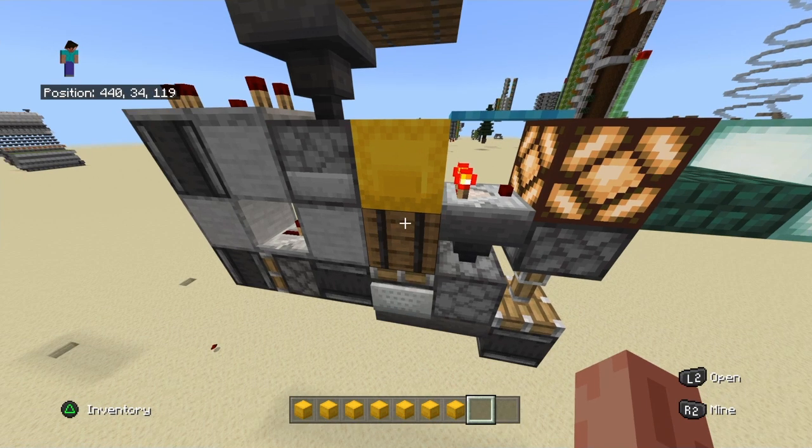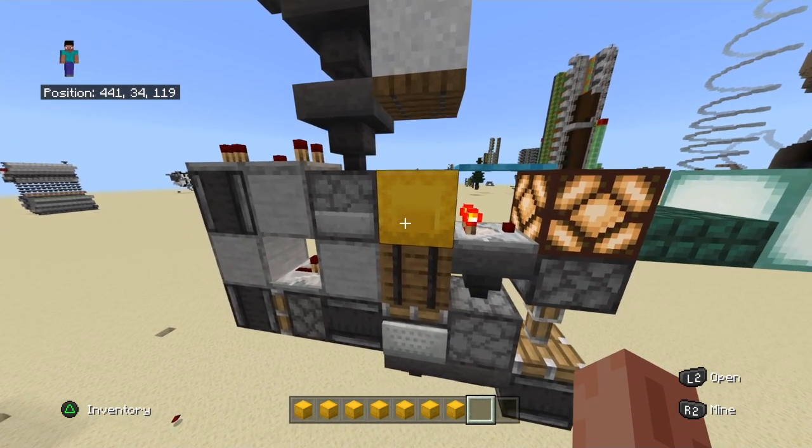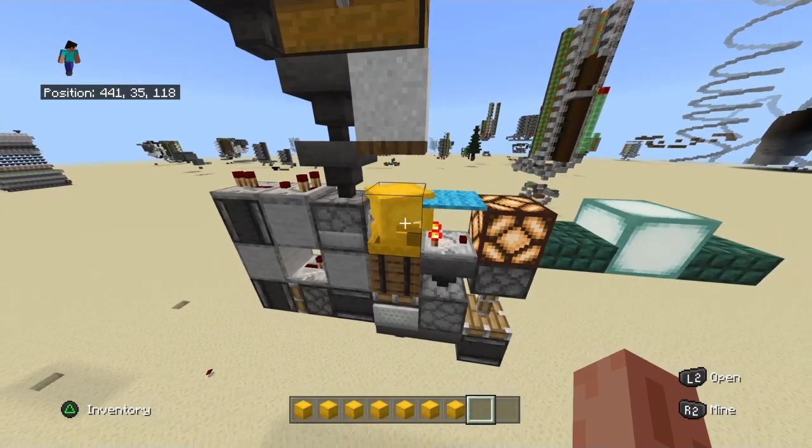The best option I found is the barrel. A barrel does not allow redstone to travel through it, but it still allows the dispenser to place the box with its bottom part on top of the barrel — which means you can perfectly open it.